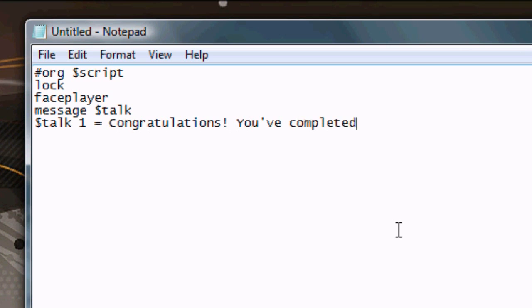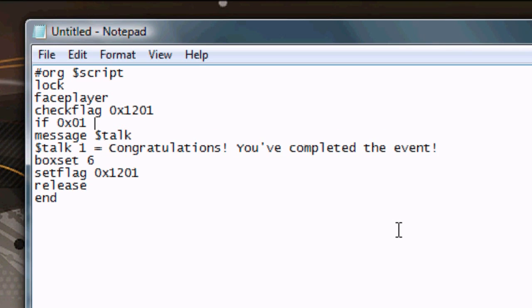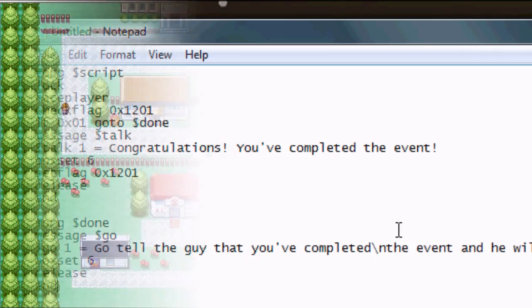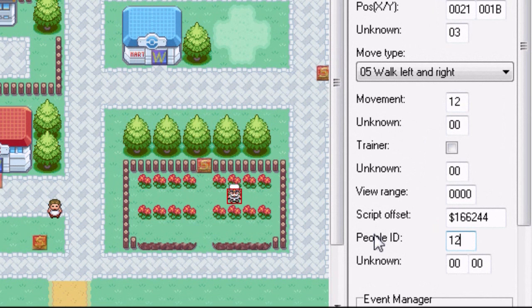Now we have to make the event script. We put a CheckFlag to see if the event has already happened — if it has, go to offset done. If it hasn't, the character tells us a message, sets the flag, and the event is completed. After that, we assign the script to this character and set his ID to 1202. That way, when our afterwards character disappears, this one will too.